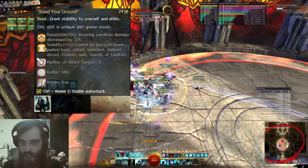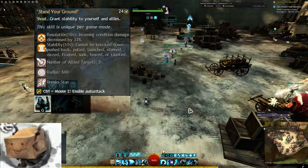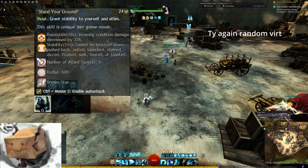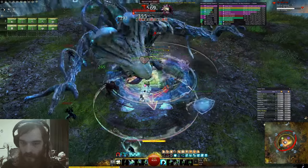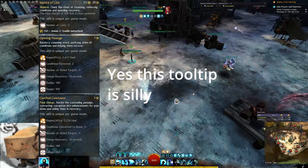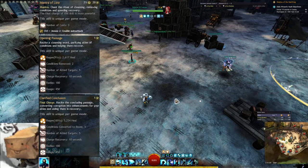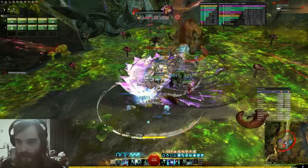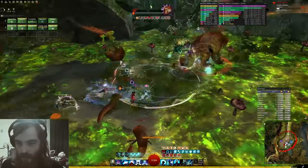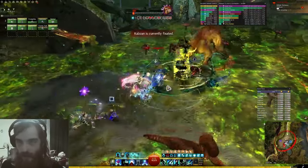Stand Your Ground would be your usual choice for a dedicated stability ability. It has a short cooldown, gives multiple stability stacks for a very long time, and has the same radius as Advance. Don't bother with this if there are no knockdowns or other interrupts in the fight. Mantra of Law makes regen uptime a non-issue, where it can otherwise be a bit of a mission to upkeep for new Firebrands. It's also your strongest option for a dedicated condition cleanse skill — using all 3 charges will cleanse a total of 9 conditions per target on a 20 second cooldown.